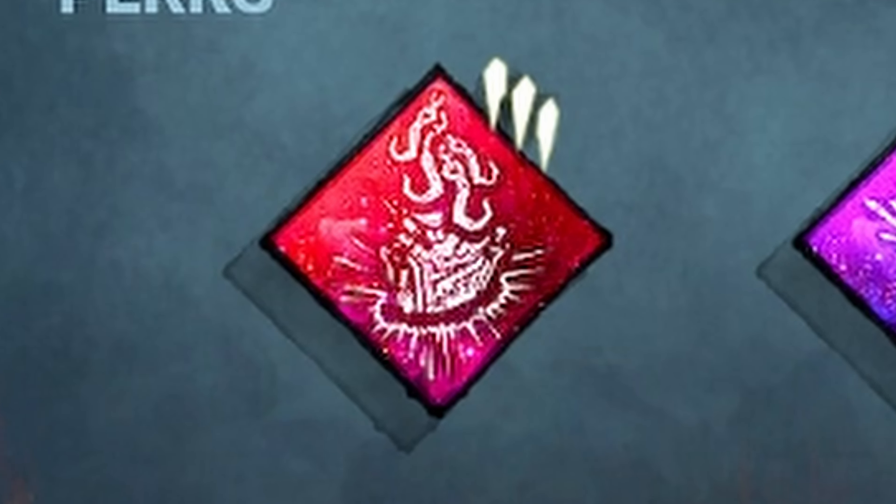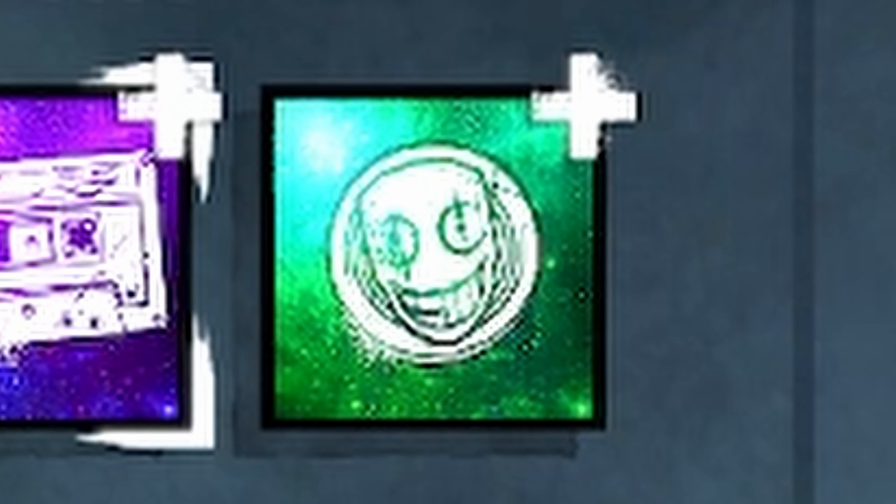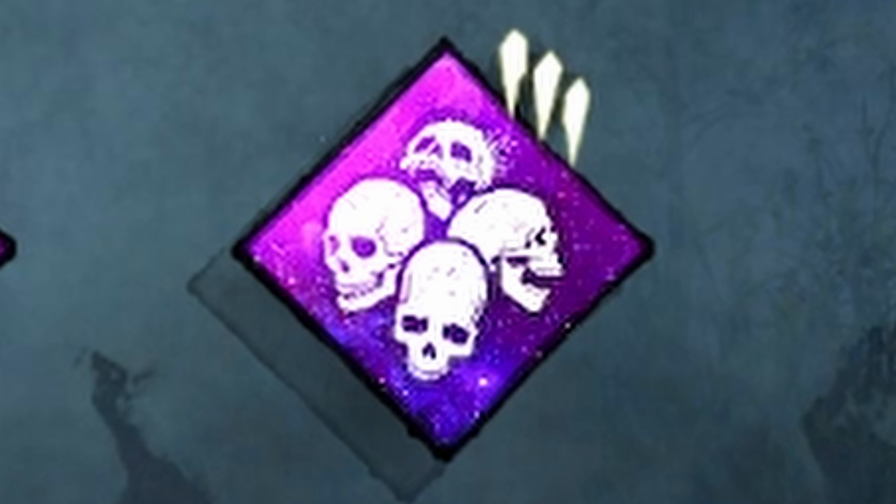So Pain Resonance is going to help us control gens, and Pop Goes the Weasel is going to help us control gens. The Legion pin is going to inflict survivors that self-mend with broken status for 60 seconds, which will allow us to constantly keep getting value off Blood Echo and Thanatophobia. And Frank Smith's Tape makes the stamina generate 20% faster. That's the build — if you guys like the content, please like and subscribe. Let's get into the gameplay.